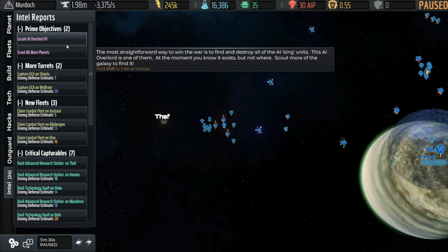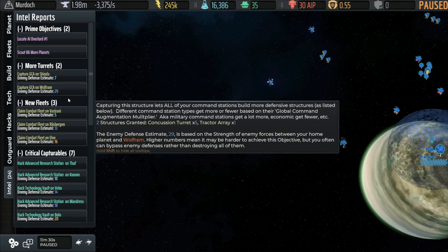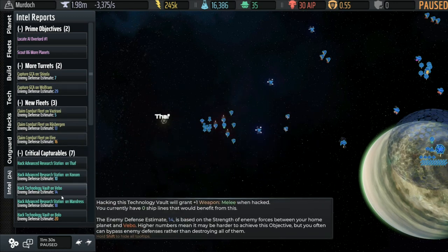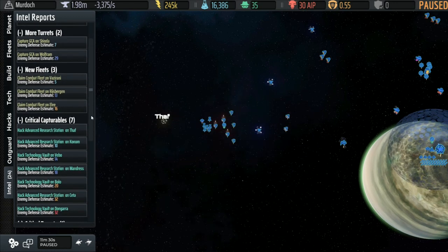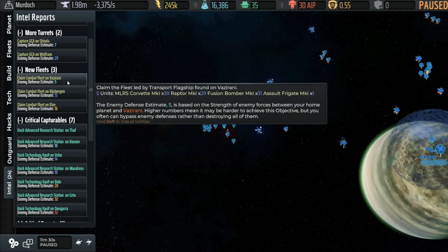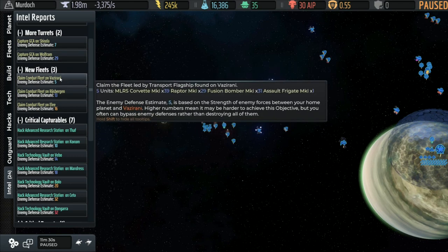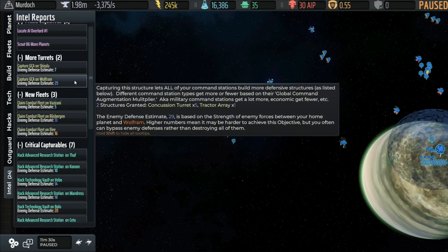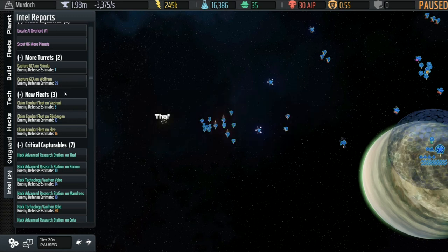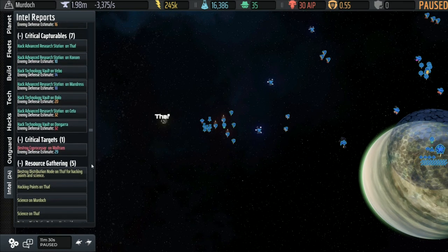It also gives you other things you can do: places to capture more turrets, places to get new fleets, and other capturable things. Notice the color-coded enemy defense estimate — that's not just how much is in the target system, but how much you have to go through to get there as well. It counts the defenses between your system and the target. So if it's a long distance away through lots of hostile territory, it's going to be inherently a higher number.